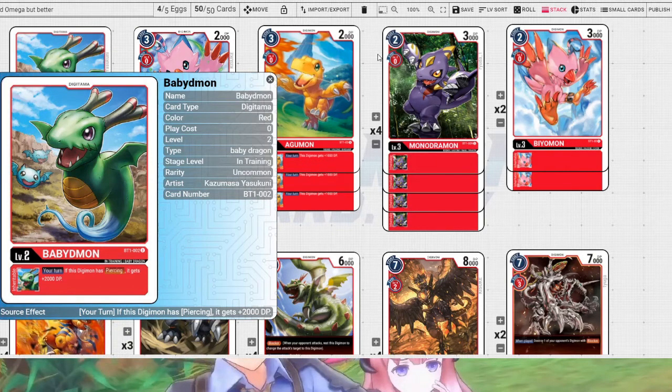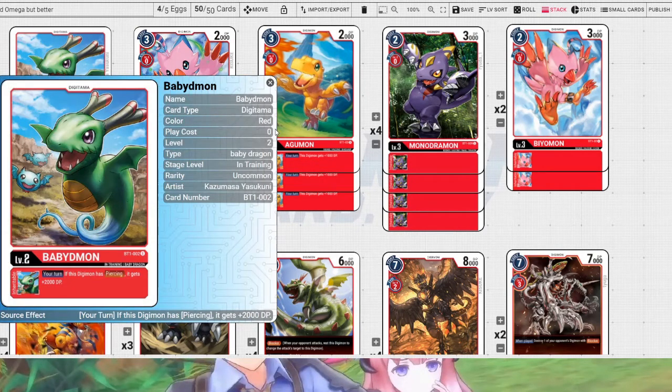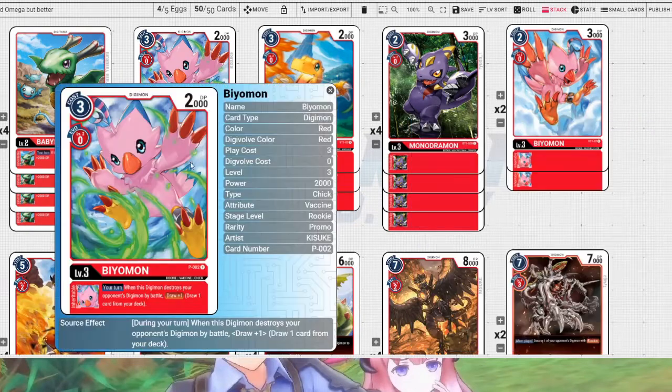Another card you could probably run in this deck is the Super Rare Garudamon from BT01, because it has innate piercing. Or you could run Breakdramon from BT01 as well, because that has piercing too. Because we have piercing, it just made sense to run Bearmon — this is Promo Bearmon, not Starterdeck Bearmon. The Promo Bearmon is super good in this list.